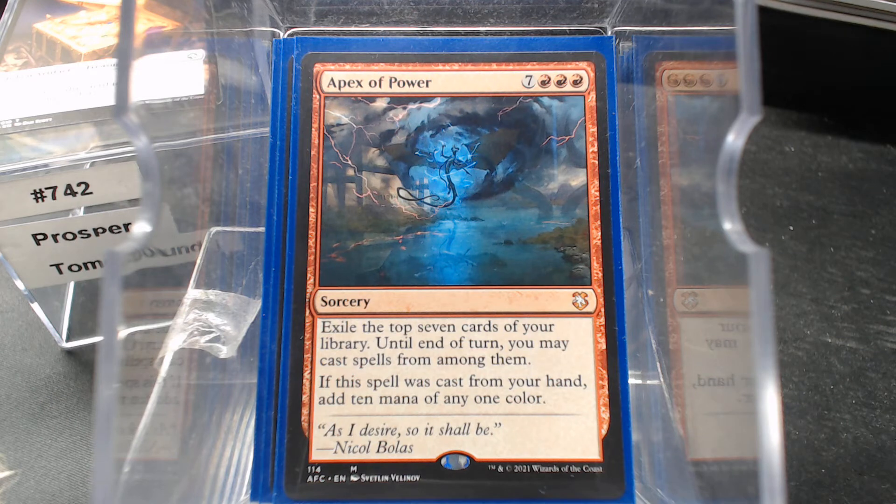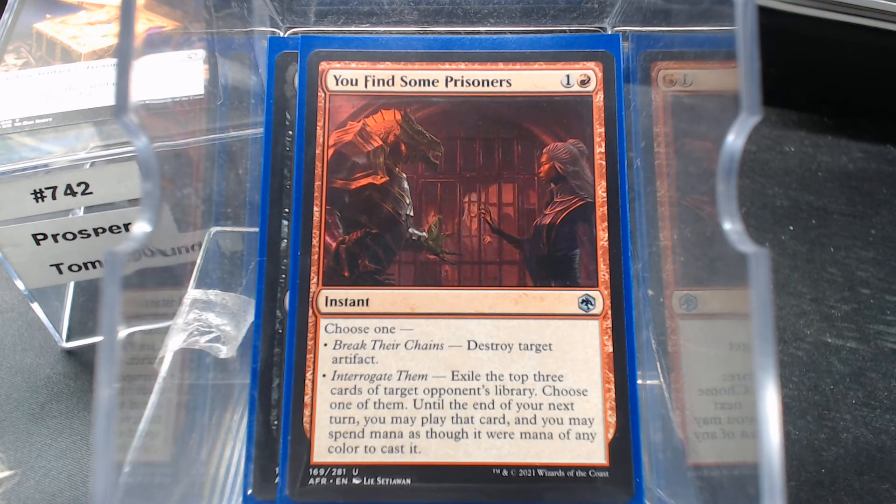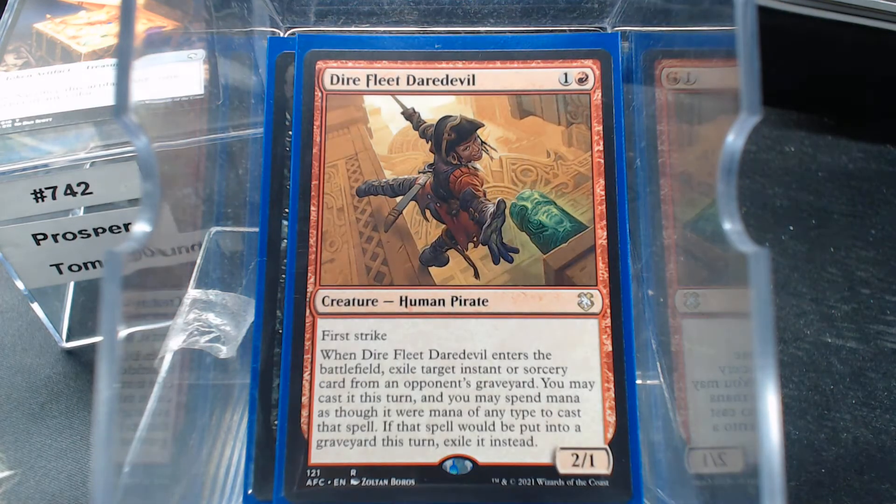And then we have things that exile from your opponent's library. We're all players — Gonti targets an opponent's library. You find some prisoners, exile the top three cards of target opponent's library. The Dire Fleet Daredevil exiles an instant or sorcery from an opponent's graveyard.